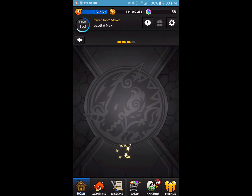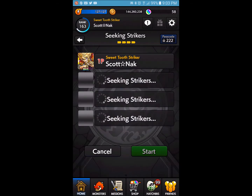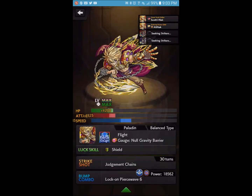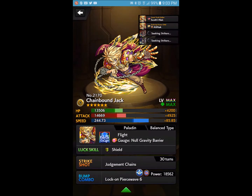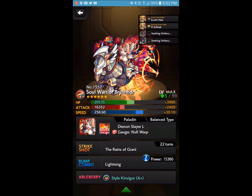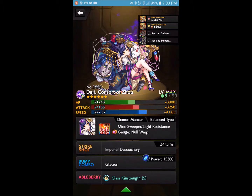We have four difficulties here and I will be bringing my tablet because if you bring your tablet you are guaranteed a drop through that local co-op chest, something that the Japanese version did not have the advantage of. We're going to use our newly max-lucked Chainbound Jack because it has flight, and I'm using Brunhilder once again because the boss is a demon, and my tablet will bring along Daji.